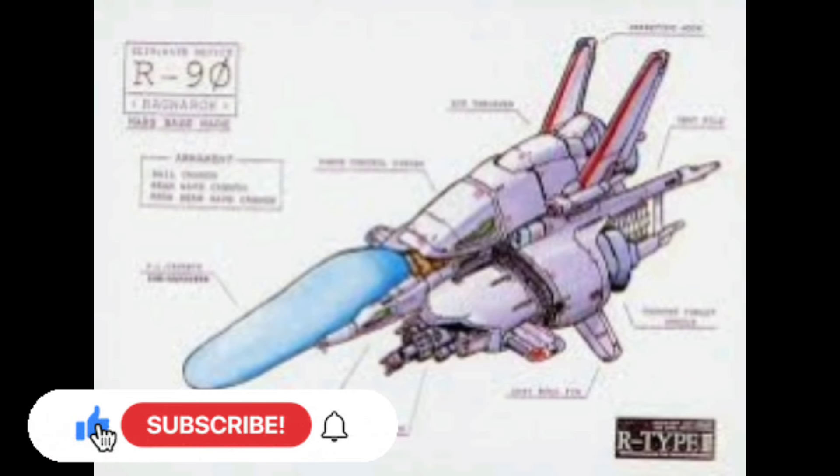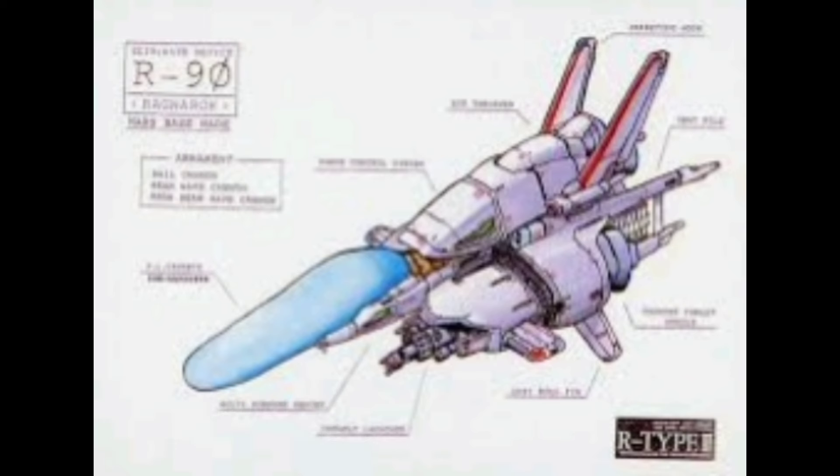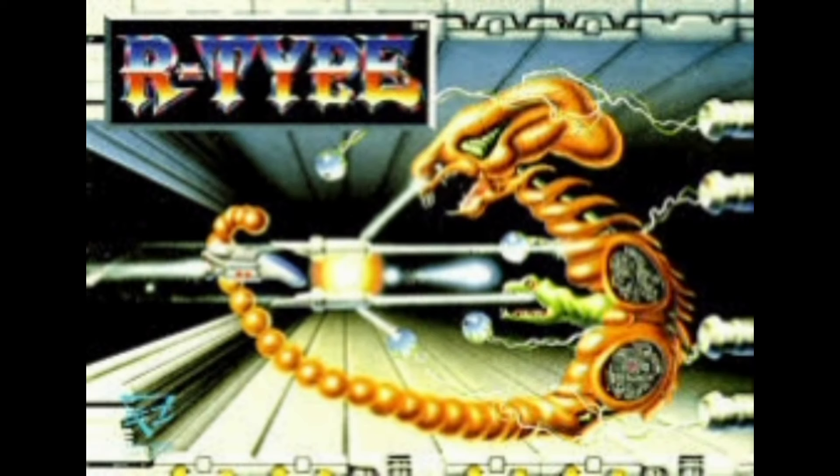Hi and welcome back to the channel. This is Unfinished Business episode 2. After the disappointment of not being able to complete Rastan in episode 1, today we're going to try out R-Type. What you're seeing here is probably the most iconic spaceship in shmup history, because casual gamers know R-Type. Shmups tend to have a hardcore audience, especially now — it's not as popular with mainstream developers — but R-Type is one that everyone remembers.